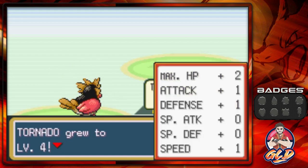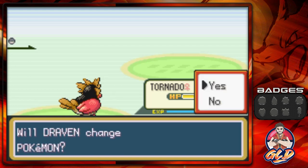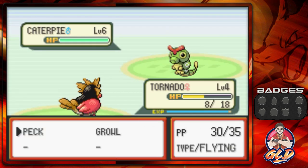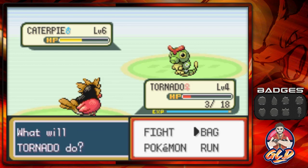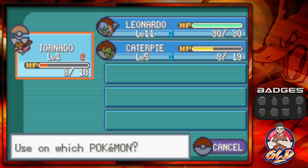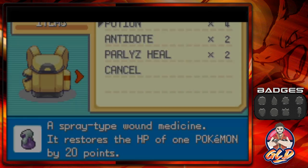I don't want to prolong it for many of you guys, I just want to get to the nitty gritty. Look at that — Tornado grows to level four and is about to hit another level. Let's go ahead and kick some Caterpie butt. We actually stocked up on some potions, and yes I caught myself a Caterpillar off screen.